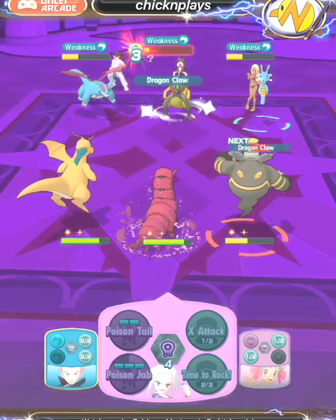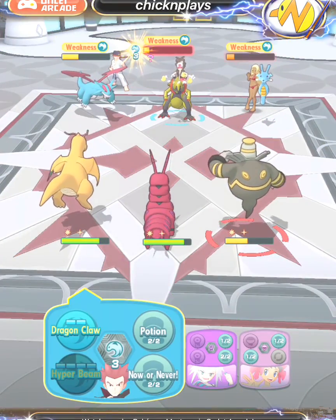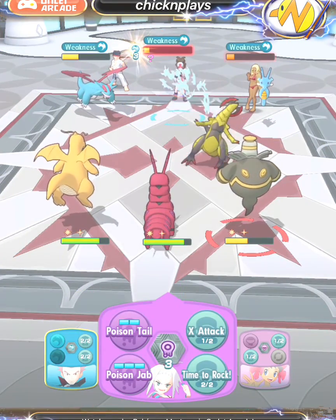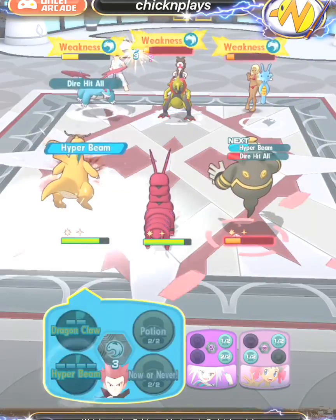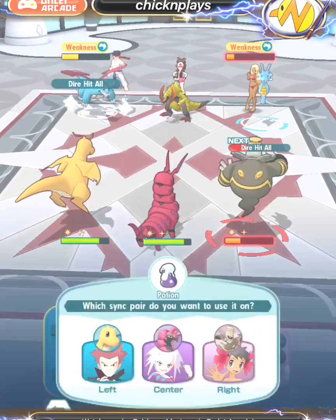Kingdra uses Swift, which doesn't deal too much damage to our team, and we're taking it down little by little. I'm about to use a Potion after this Hyper Beam so Dusknoir can remain healthy. That Hyper Beam takes out Haxorus, which is a good thing.